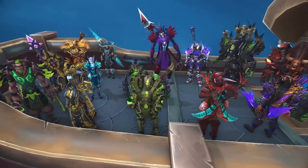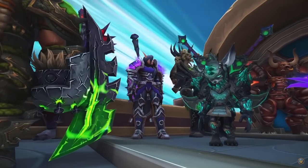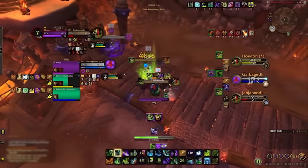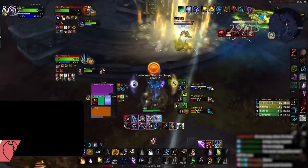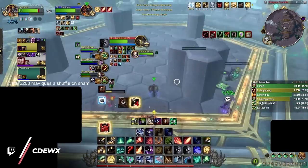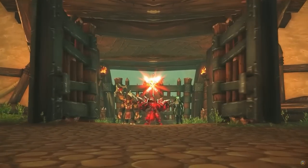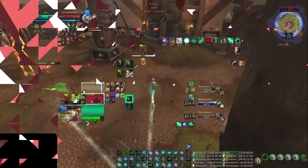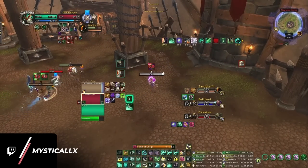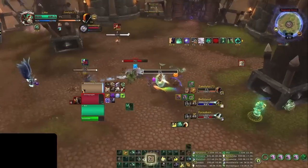Even if you feel like your class has limited CC options, chances are someone in your lobby does have longer crowd control that you can extend with your own CC. As a demon hunter, you could imprison, fell eruption, or sigil of misery. Play druid? You got options too - cyclone and bash. Are you an evoker? Sleepwalk, or even the simple act of interrupting the enemy healer are two ways you can help out. The majority of classes in WoW have some form of follow-up that can be chained together with their team, and this includes healers.